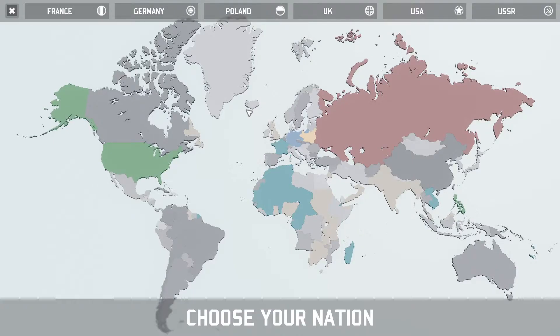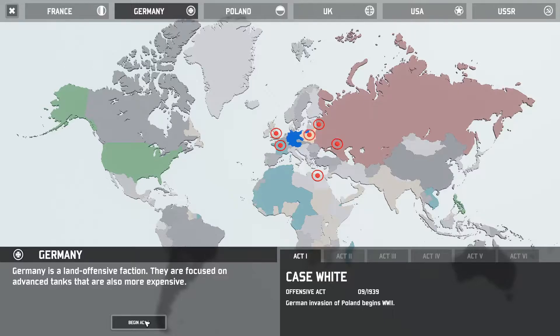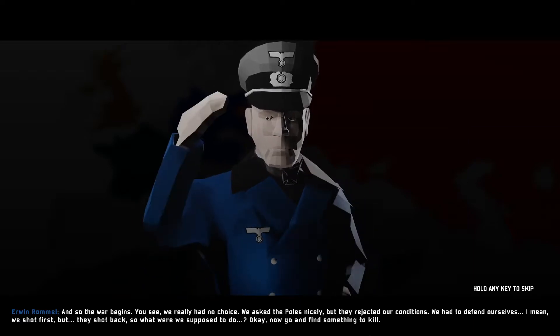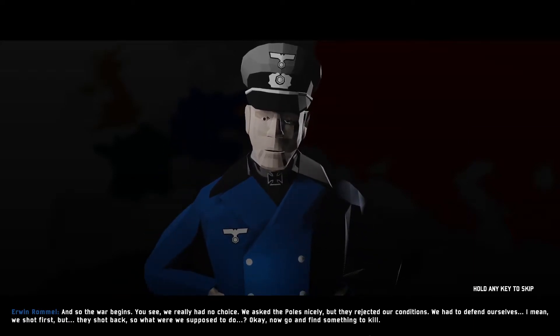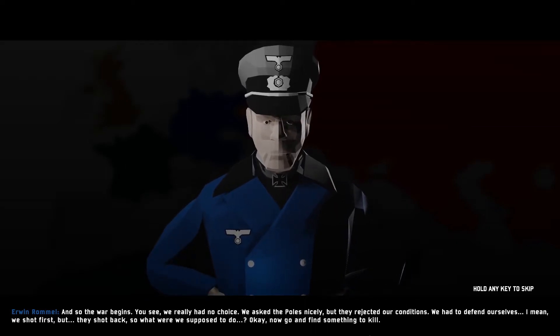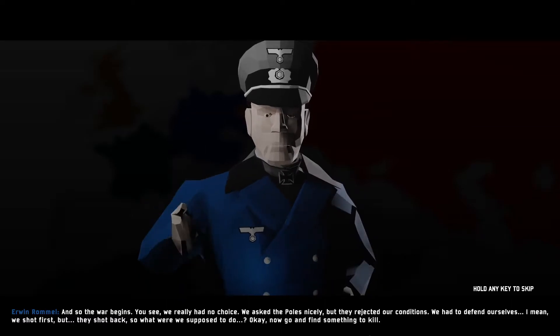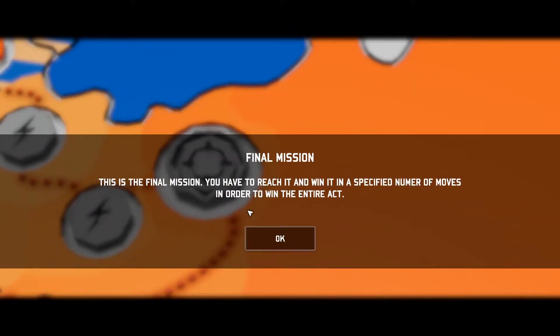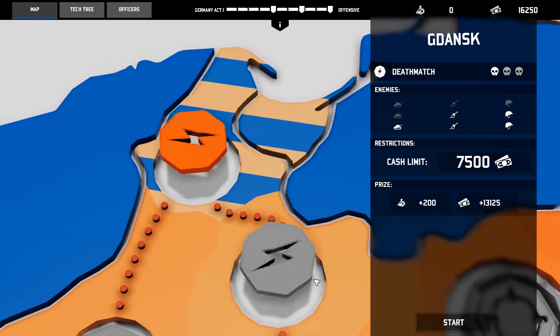Since the US campaign didn't go so well, let's try Germany this time around. Case White — German invasion of Poland begins World War II. We're going to go easy because I clearly suck. The briefing is in German: essentially, the Poles rejected our polite offer, we had to defend ourselves — we shot first, but they shot back, so now go kill someone. Yadda yadda yadda — same rules, as few moves as possible. Let's go for it.